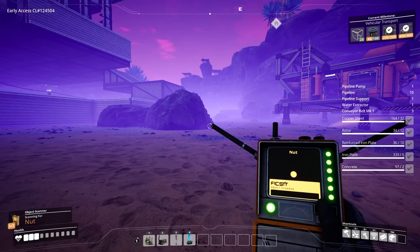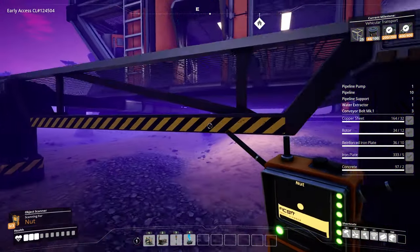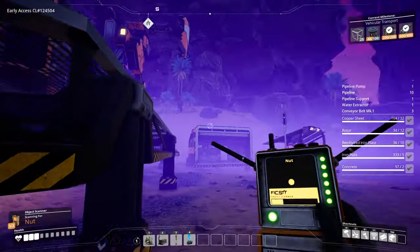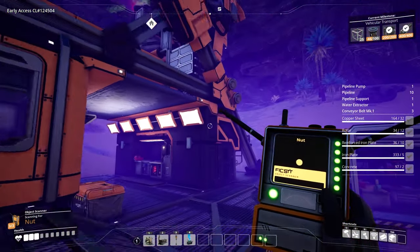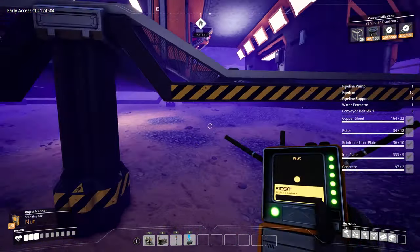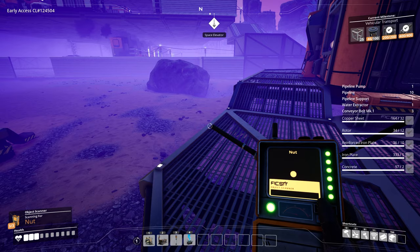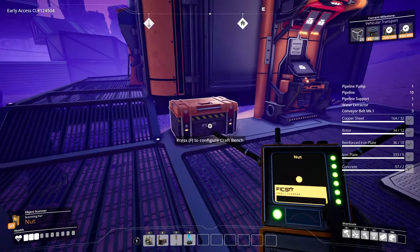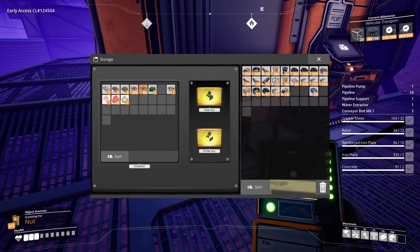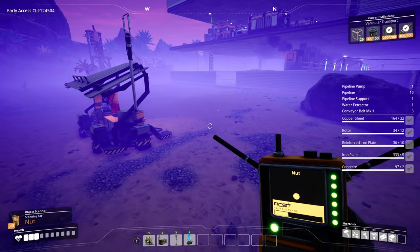Hello everyone and welcome back to another episode of Satisfactory. We got the object scanner, and in between episodes I read up and watched the tutorial video on pipelines and how all that works — the lift height, things like that. I think I have a general understanding of it now, so I should be good. Now we got three slots, what else can we research?